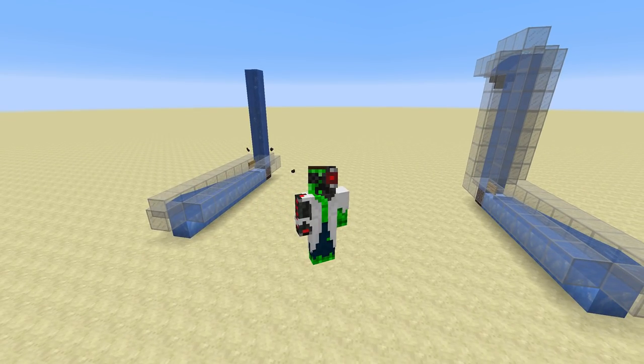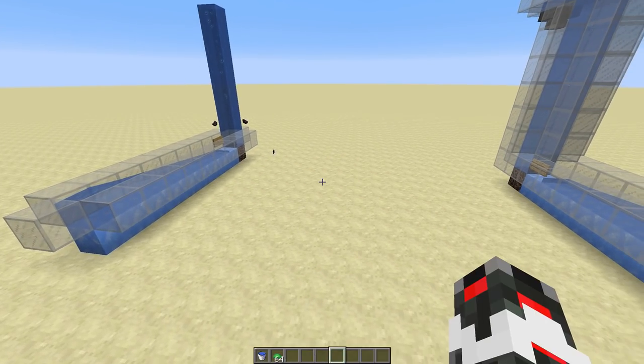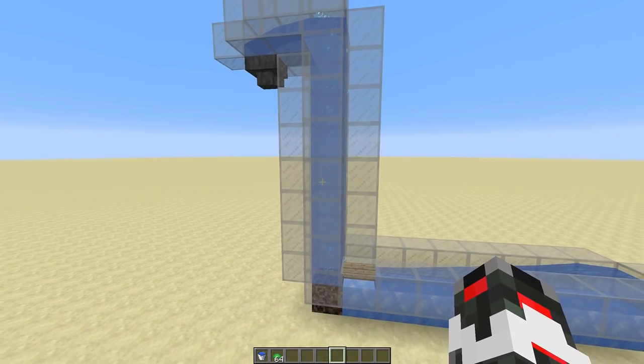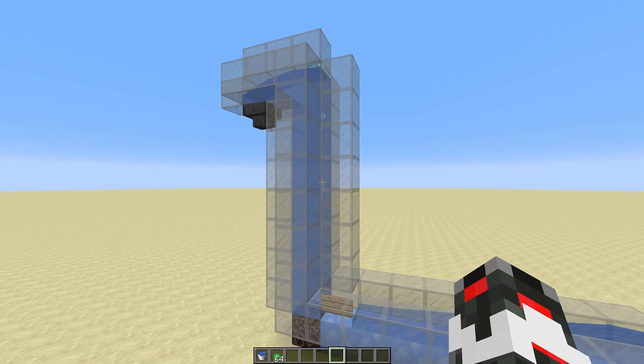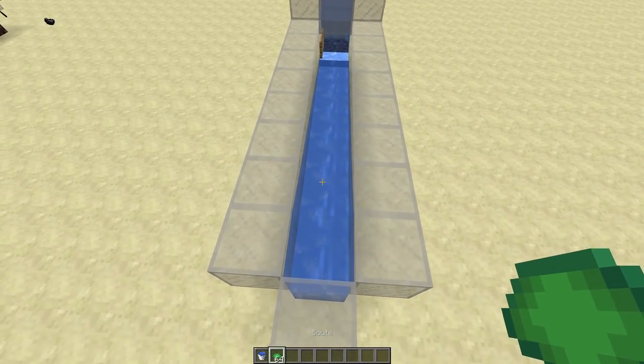A freestanding water pillar elevator — we'll look at that in a second. Here is a design I just quickly whipped up, but I think it cannot be any cheaper — a water elevator you could use for items, if you want to transport items around.